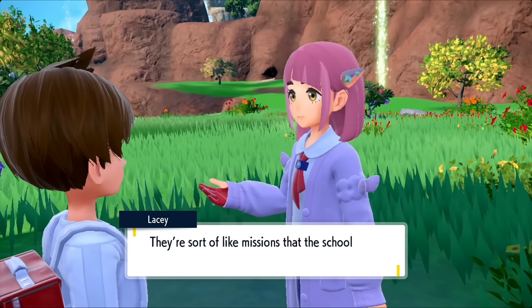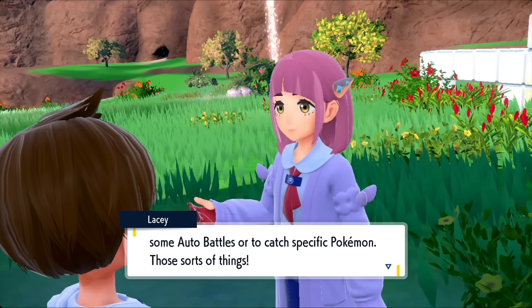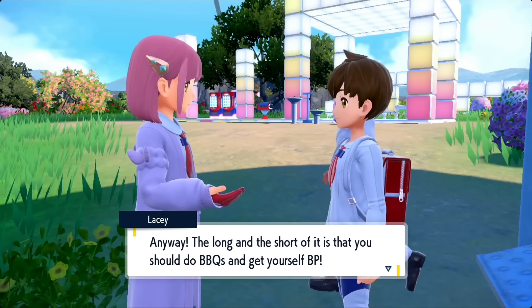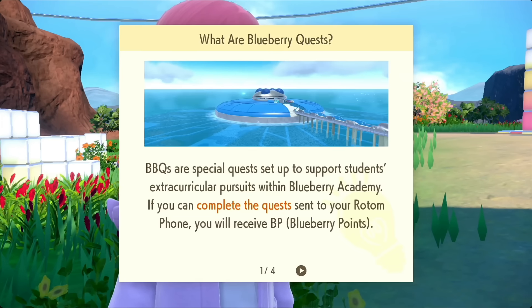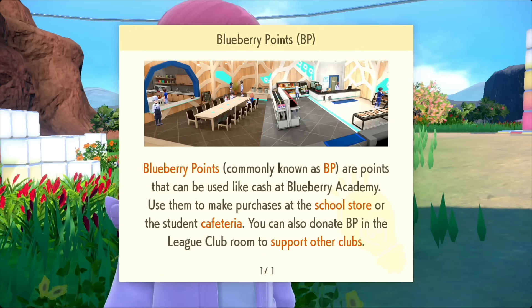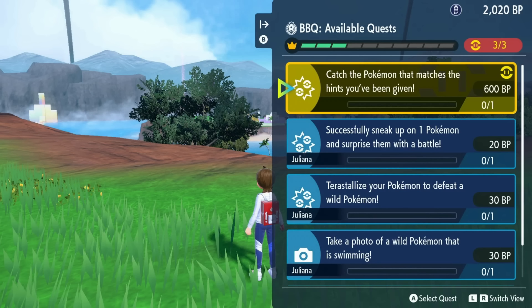At the very start of the DLC, when you start making a little bit of progress, Lacey is going to talk about how there are a lot of extracurricular activities you can do at the Blueberry Academy inside the Terrarium and throughout the entire DLC area that can give you Blueberry Points or BP. These are known as BBQs, or Blueberry Quests. By pressing right on the D-pad, you can see all the different Blueberry Quests available at the current moment. The ones you start with are very basic — like just sneaking up on a Pokemon or using the auto battle feature — and these reward you a small amount of BP, like 10, 20, or 30.